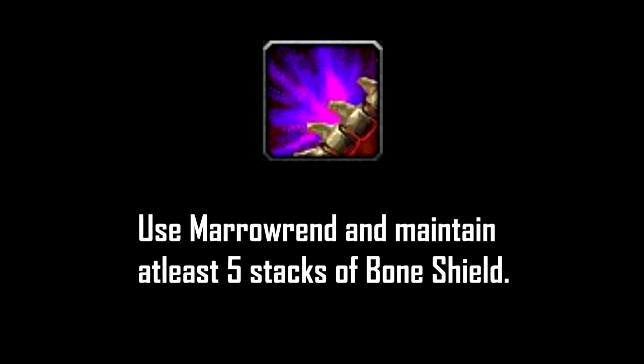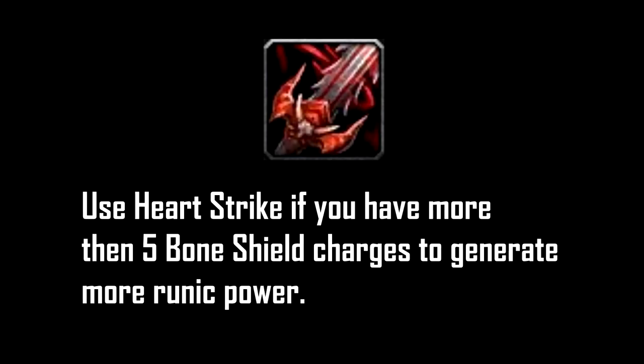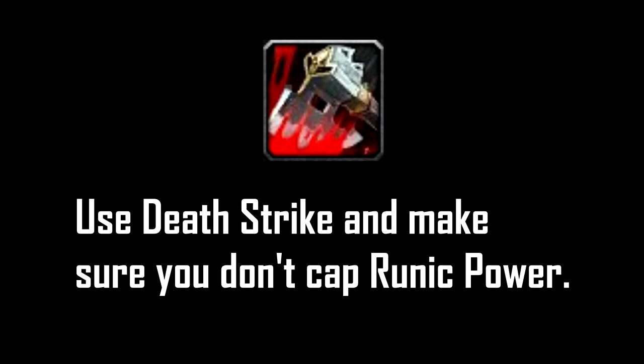Use Marrowrend and maintain at least five stacks of Bone Shield. Use your runic power on Death Strikes — I'll explain later how to properly use Death Strike, as it's your main active mitigation. Use Heart Strike if you have more than five Bone Shield charges to generate more runic power, which translates to more Death Strikes. Use Blood Wall if you can't use Marrowrend or Heart Strike to fill gaps in your rotation. And make sure you don't cap your runic power.